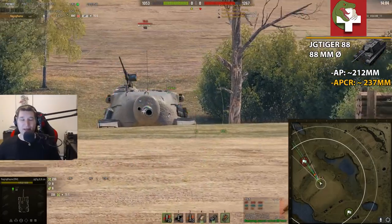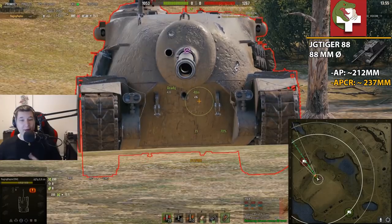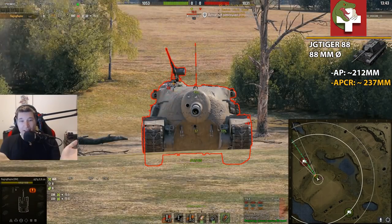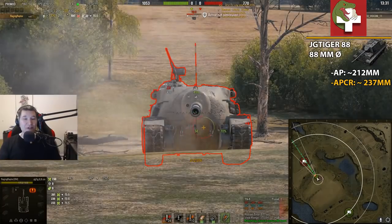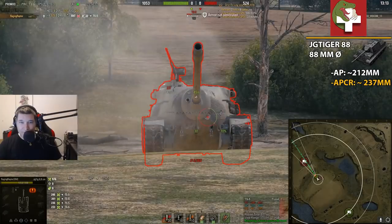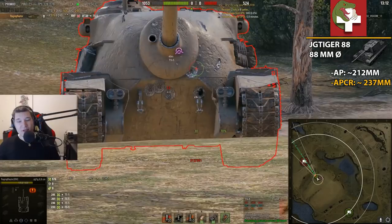I told Felix to stay in a more or less hull-down position where he can still shoot at my lower plate but also exposes more of his lower plate. We have a better chance of penetrating it because it's a better angle for us. I chose the Jagdtiger 88 because it has 212 millimeters of standard penetration, which is around the average of what tier 8 mediums have. The cupola is starting to not be such a big deal anymore.